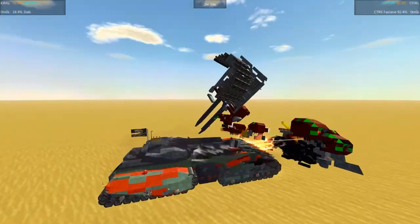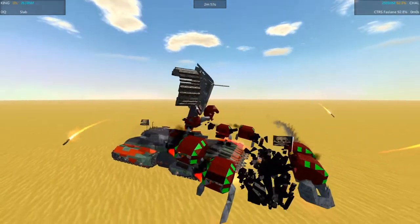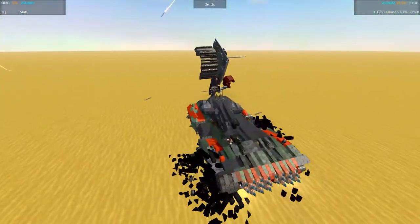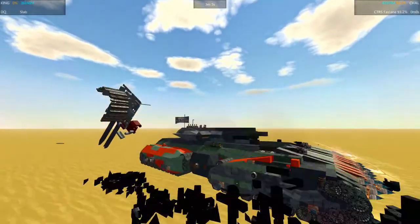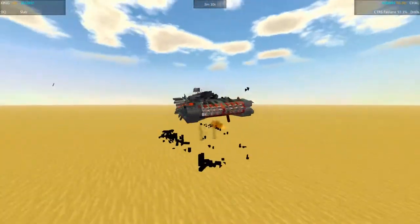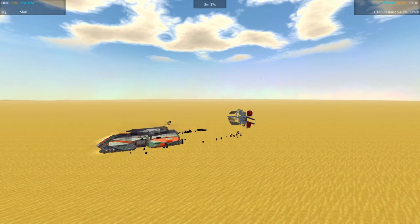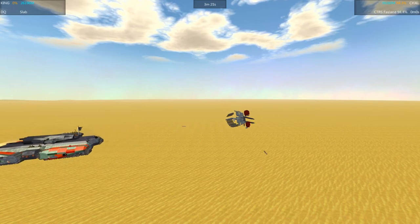Condolences to the FOD, but don't worry too much — we'll see the Slab again down in the secondary bracket, and I think it's going to do pretty well down there. It looked pretty intimidating. And congratulations to Mags — your CTRS Fast Lane is moving on to the next round. Alright, that's it for this one. I hope you guys enjoyed it. I especially enjoyed this one. Go ahead and click that subscribe button and we'll see you in the next episode.